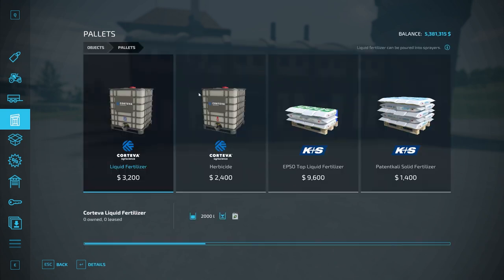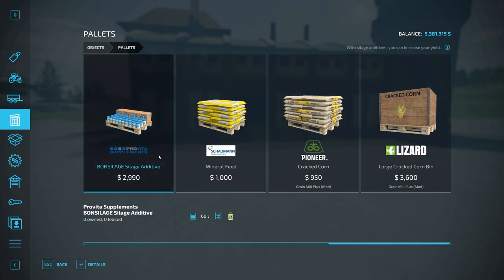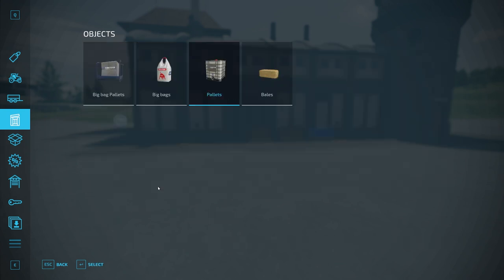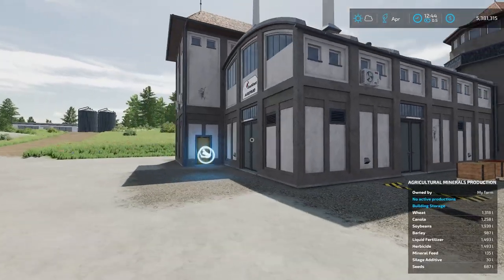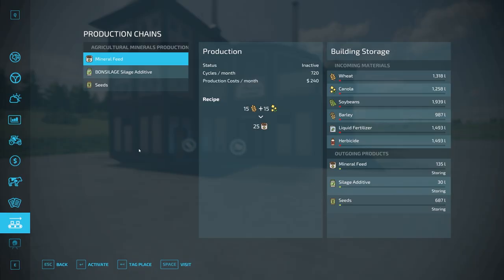By buying them at the store — the items we're looking at are mineral feed and silage additive, which is very expensive, so this might be really worthwhile. We'll take a look at all that. In terms of how to use it, if we go into the production menu, you have to put in the inputs to get the outputs out.